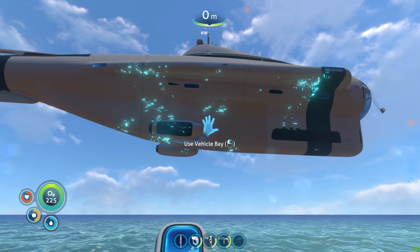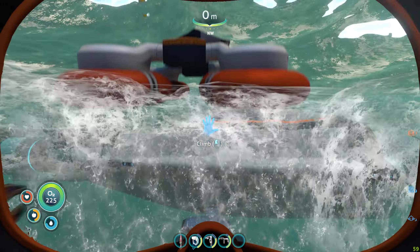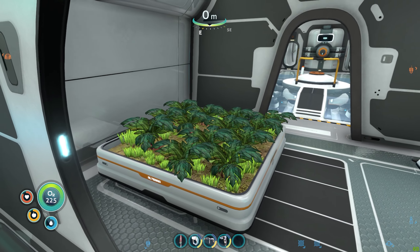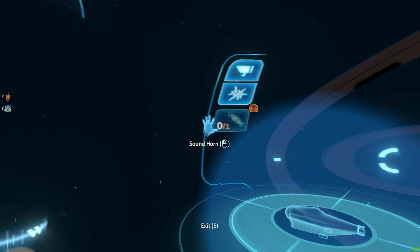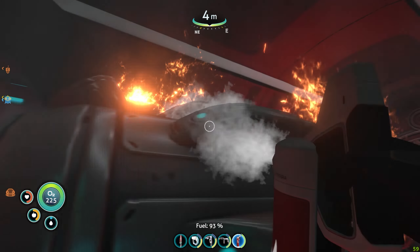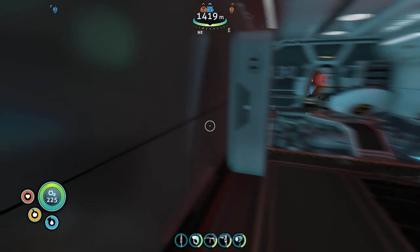And finally, the Cyclops — a massive customisable submarine that serves as a mobile base for players. It offers significantly more storage space than the other two vehicles, and has multiple rooms where players can craft and grow food. The Cyclops allows players to explore deeper areas of the ocean, mostly used in the later parts of the game. However, this submarine is not indestructible and can be damaged by large creatures, meaning you will have to be strategic with your directions and the upgrades you choose.